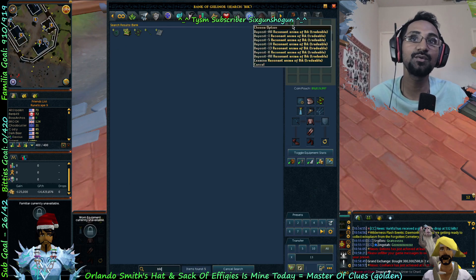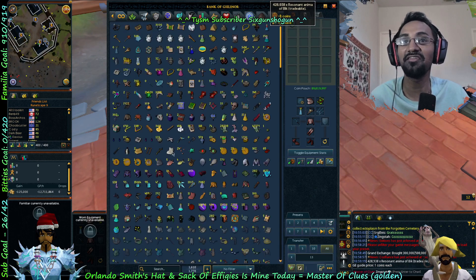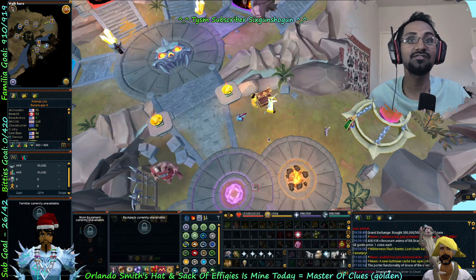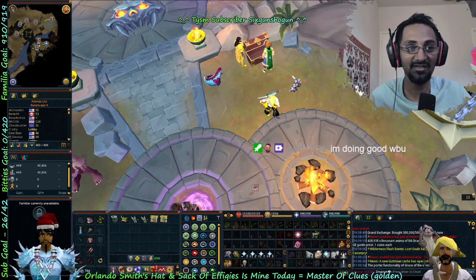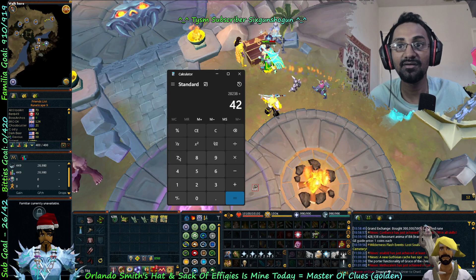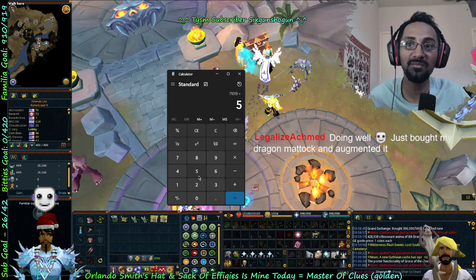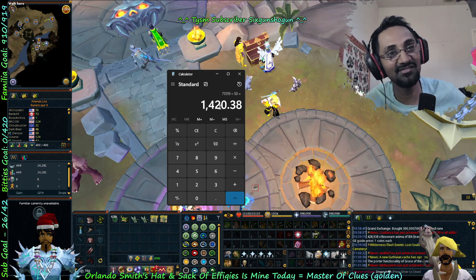Okay, so I got 428k resonant anima from AFK-ing fungal algae — I have a lot of those. So if it's one porter per use, not bad.